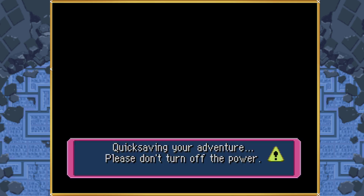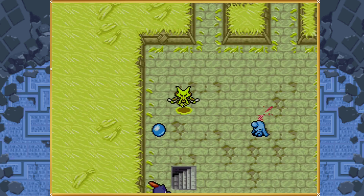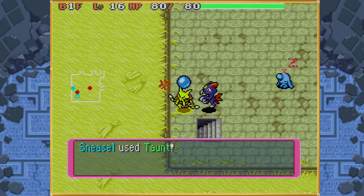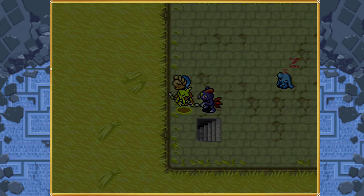For Buried Relic, we have to quicksave before we can even enter the dungeon, but this doesn't affect anything. We still have to find the stairs, and quicksave here as well. That will establish the floor layout for the rest of the dungeon.